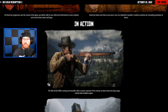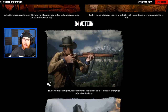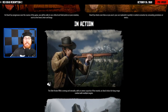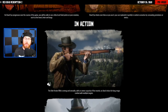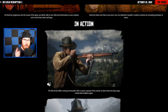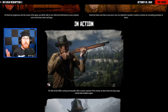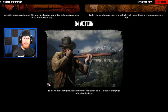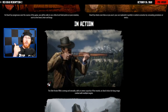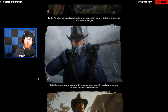Rockstar also released info on the bolt-action rifle. The bolt-action rifle is strong and versatile with an ammo capacity of five rounds — an ideal choice for long-range combat with multiple targets. The bolt-action rifle is essentially your sniper rifle in Red Dead Redemption 2, though all rifles can be sniper rifles because they can all have scopes. The bolt-action will most likely be your best choice for multiple targets at long range.